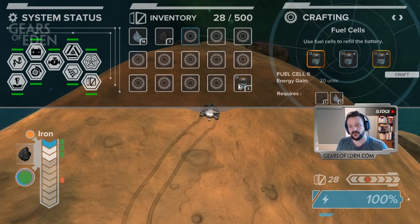Our crafting is complete and we have two fuel cells. Fuel cells are really helpful — you use them at night, especially if you get stuck and find yourself away from a beacon.